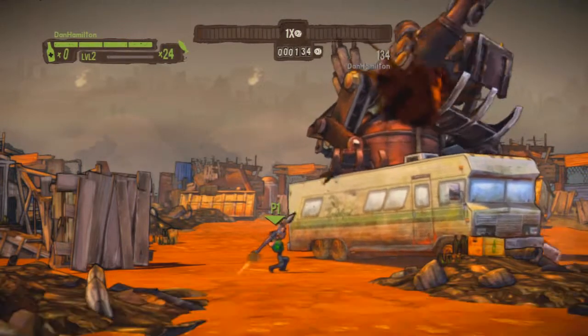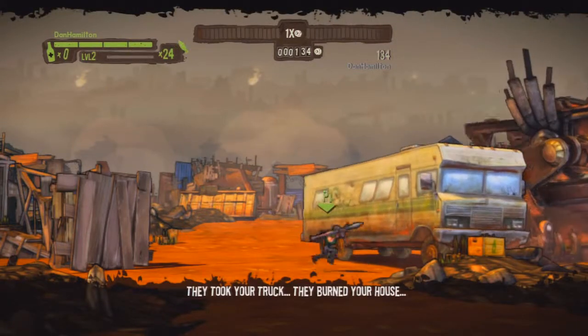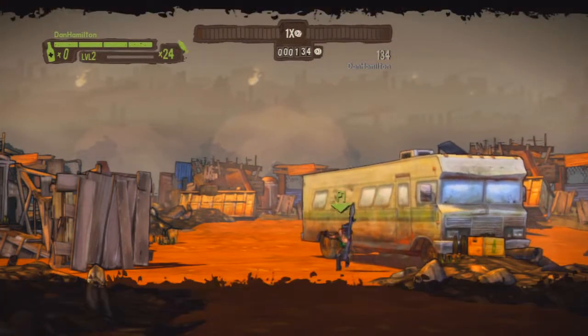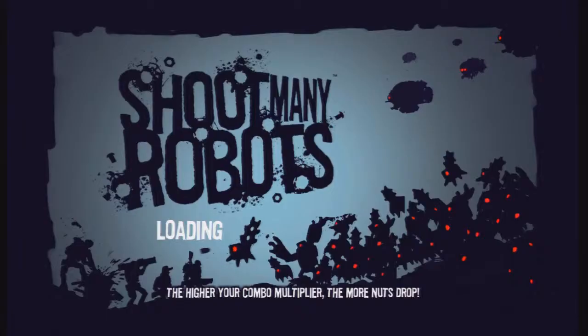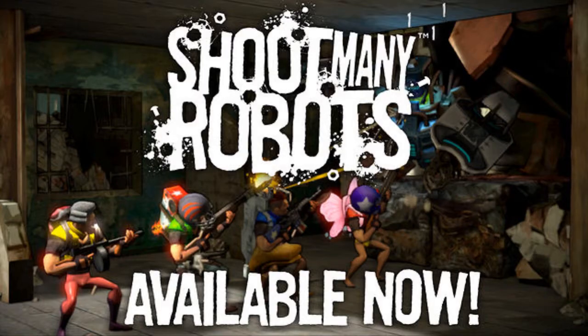Get off my caravan! Basically enemies are going to attack your caravan, which isn't great because it's where you live. Once you get in the caravan it's basically the home screen where you can save, buy from the store, and choose which mission you're going to go to.